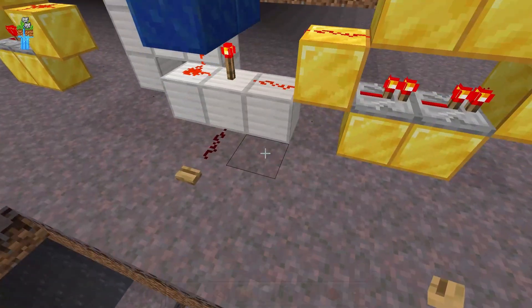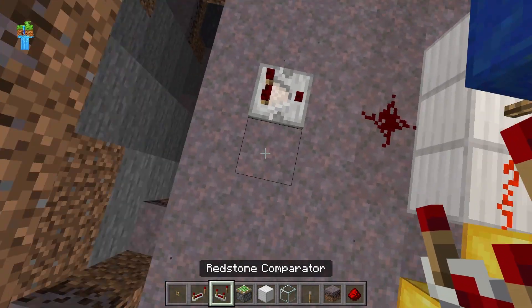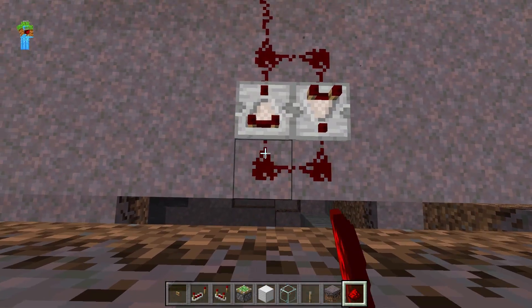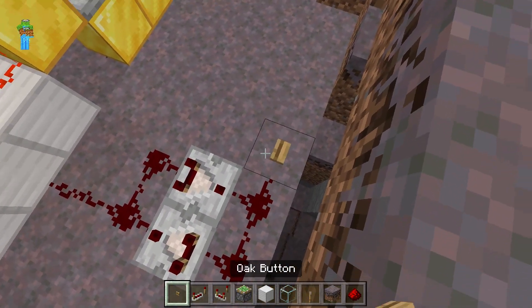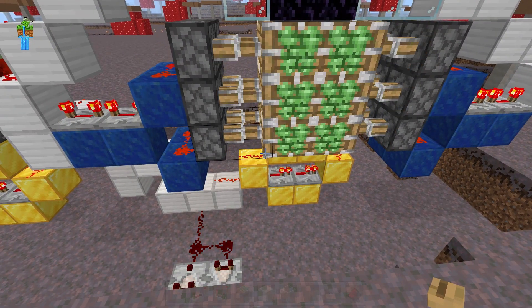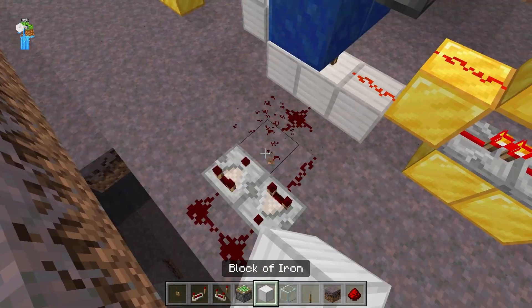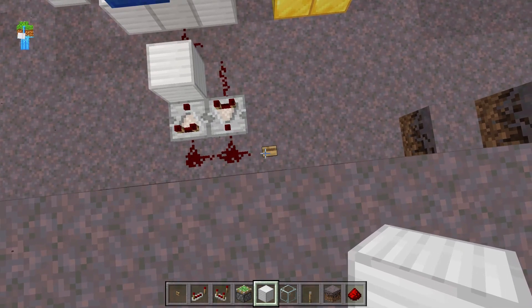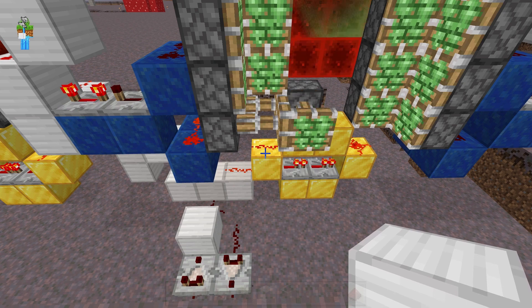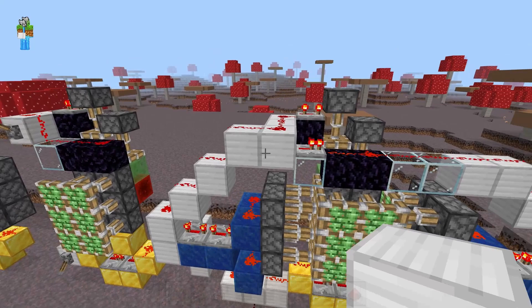Add a comparator signal extender down here where the button is: place a comparator going one way, a comparator going the other direction, then surround it with redstone. This will extend the duration the door is open. If you want it to stay open even longer, simply place a block coming out of one of these comparators instead of redstone dust, and the door will stay open even longer. If your button is farther away, you could add some repeaters on max delay before the comparators to give you a little bit of time before the door starts to open.